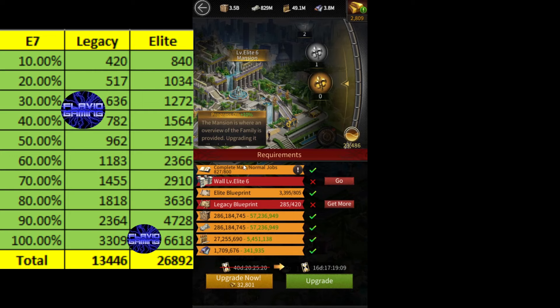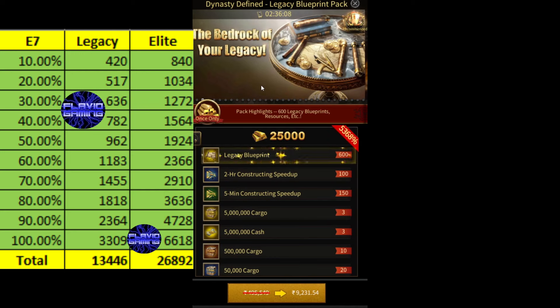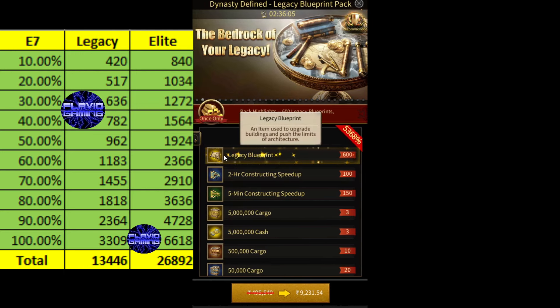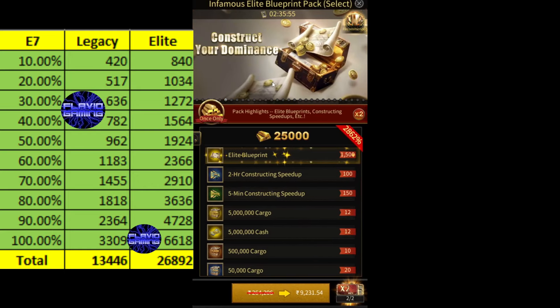A $100 pack for legacy blueprints gives you 600 legacy blueprints. So to get 13,446 legacy blueprints, you're going to have to buy 23 of these legacy blueprint packs. For Elite blueprints, one $100 pack gives you 1,500 Elite blueprints, and to get 26,892 Elite blueprints, you're going to have to buy 18 of these Elite blueprint packs.